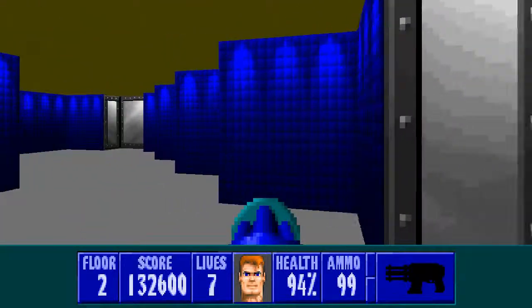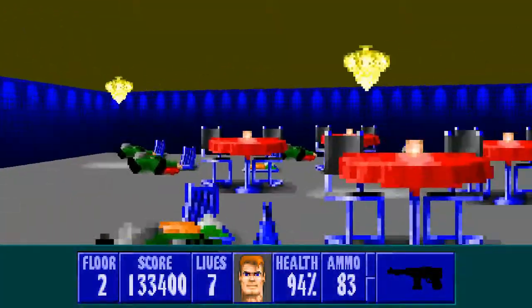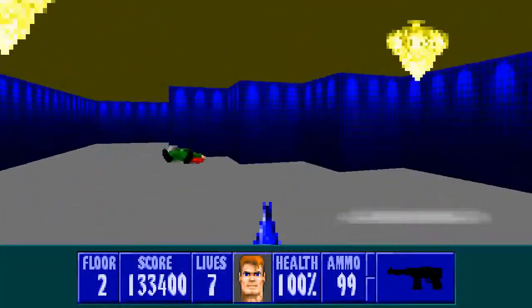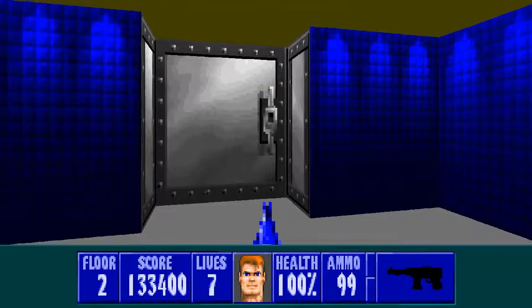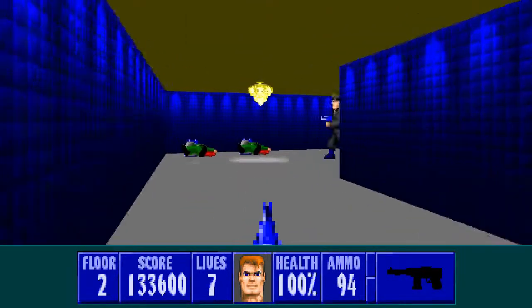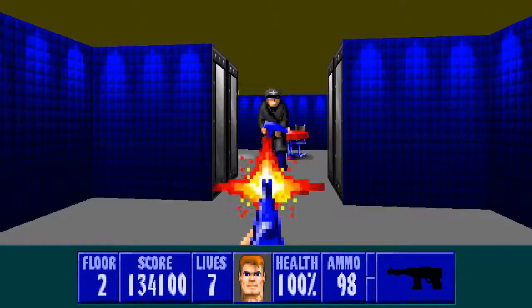Now this next room is full of guards, so I'm using the chaingun. Got them all down — piece of cake. Got all that ammo. Now the door on the left and the right lead to separate rooms, but the enemies in either room will be alerted no matter which you deal with first. You'll get these three that way — it's only just one Schustoffel down. Excellent.